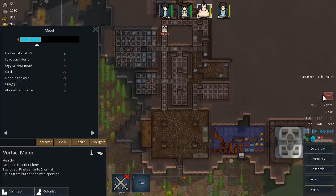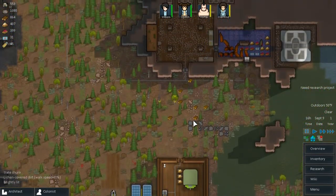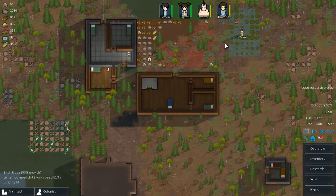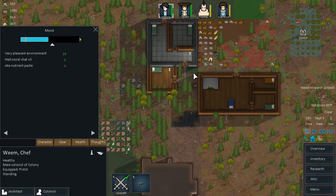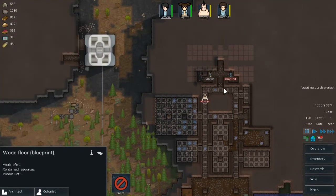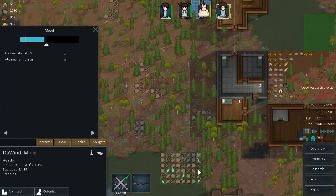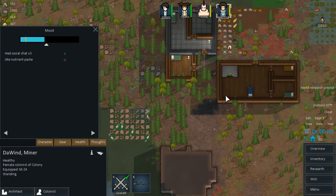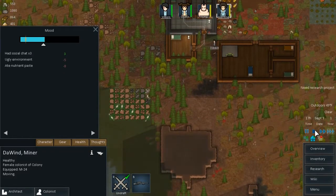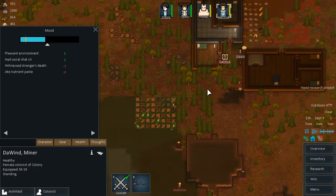They're attacking immediately - we have some tribespeople, cue the epic music. We got four tribespeople coming to attack in the midst of my heating dilemma. What we can do about that is start drafting some people. Weem has a pistol - I'm going to put Weem behind the turret there to draw their fire towards the turret. Vortak has a knife and Dewind has the M24. We will definitely draft Dewind and have him come down here. The battle has begun - that's one tribesperson down.